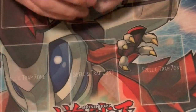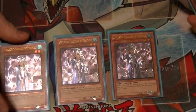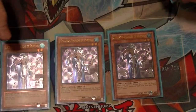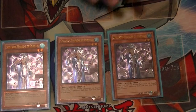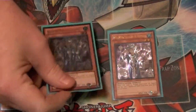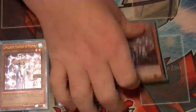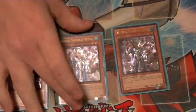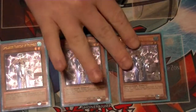To start things off, the searcher of the deck — we run three copies of Spellbook Magician, or Blue Boys as a lot of people refer to them. This lets you add one Spellbook card from your deck to your hand. Typically you're going to go grab either Crescent, Secrets, or Masters depending on your setup, or if you already have those in hand, go ahead and grab Wisdom, Fate, Tower, whatever.